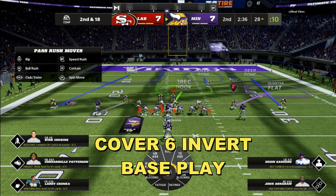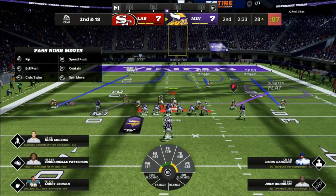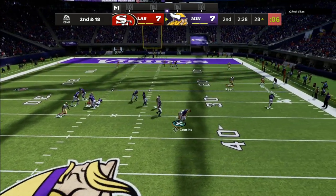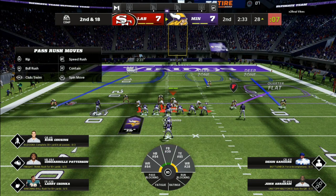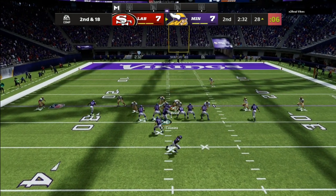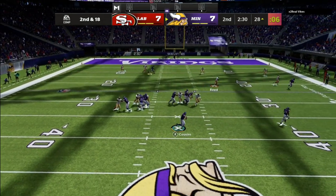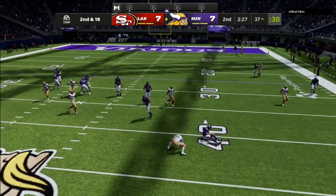My base play is Cover Six Invert. I am in the Cleveland Browns defensive playbook — they have nickel normal and nickel wide. On my base play, I have a deep half on one side of the screen with auto base aligned on. As you can see, that deep half has no routes in his area — he just runs to the middle of the field. When you are running matching concept, my purple zone is going to play first route out. Everything else is matching concept, so he takes that quick out route and the quarterback looks for a deeper developing route, and we end up with a coverage sack.